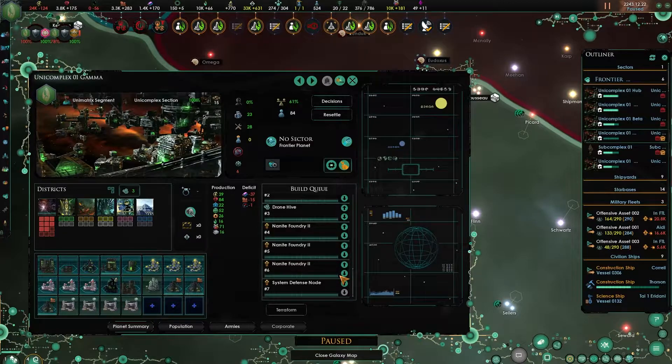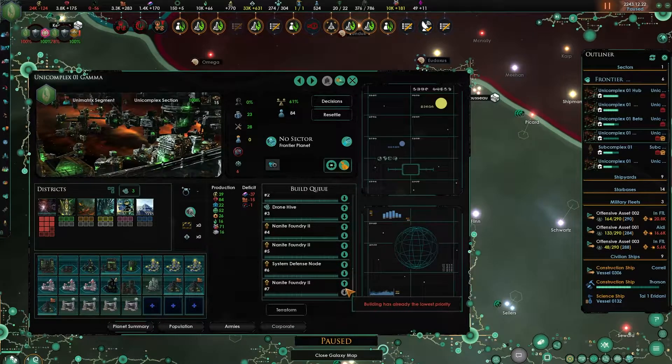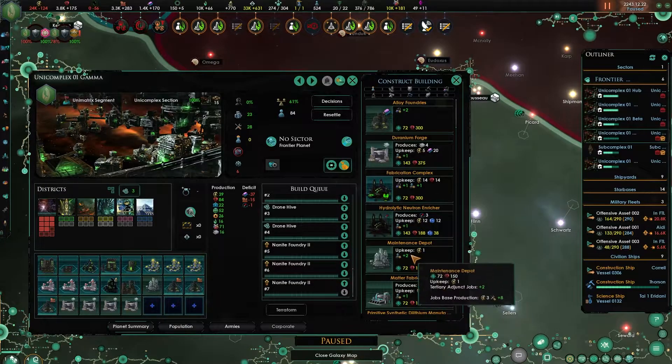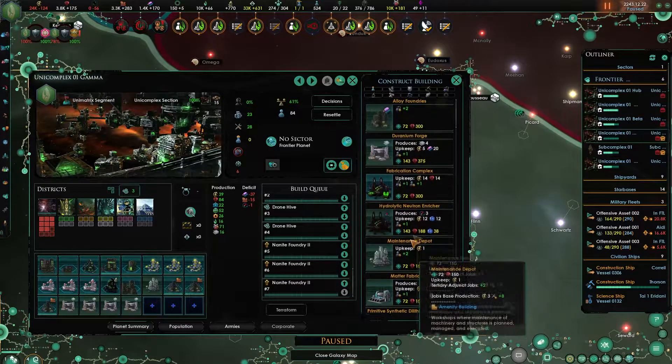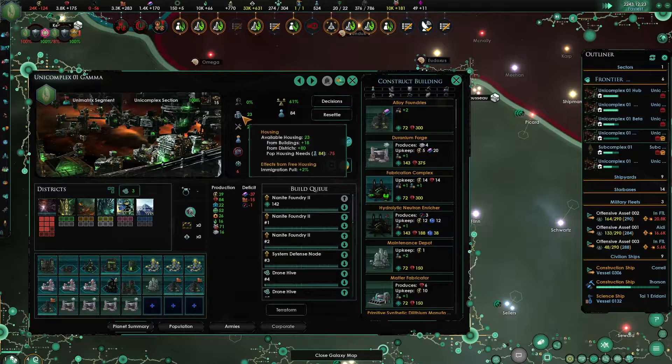Let's move some of the jobs up - system defense node, for example. Let's see it all the way up. What else can we do? Maintenance depot - we're fine. Let's move these up as well. We're fine for housing here.